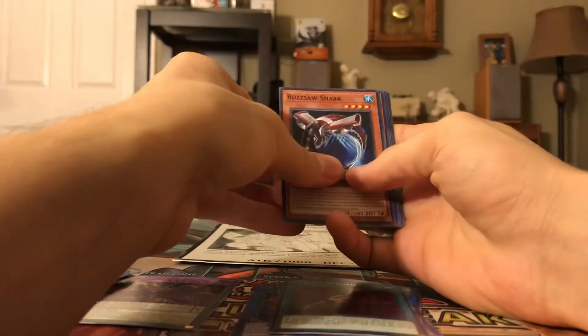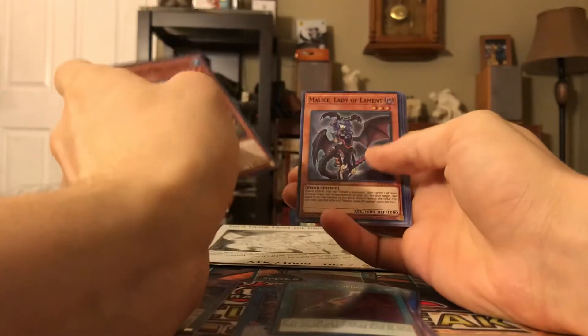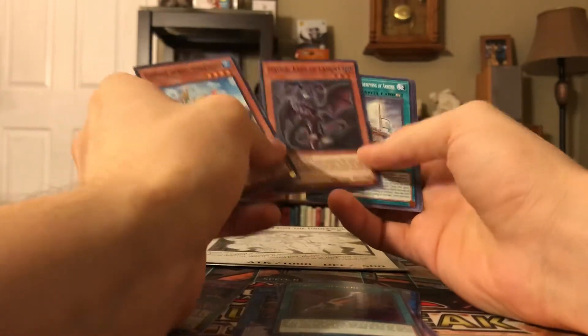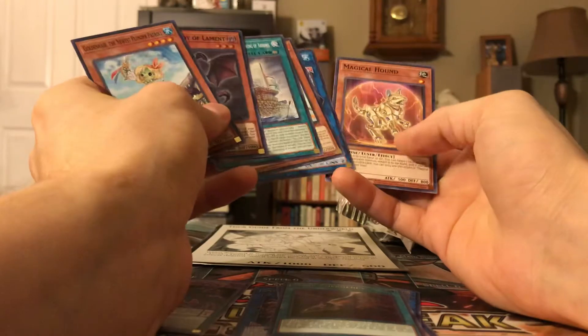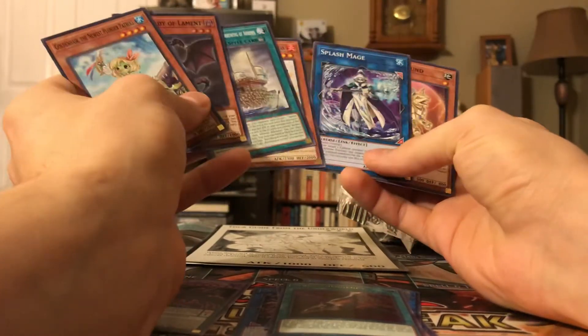We got Resonator Command, Buzzsaw Shark, Gold Hair — the newest Plunder Patrol — and Malice, Lady of Lament. So we got ourselves another super. Some Ancient Warriors and Flash Mage.